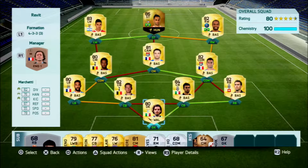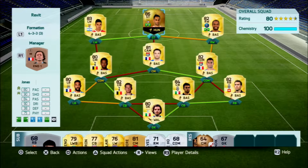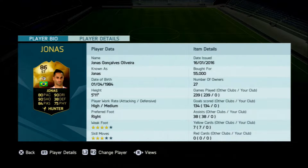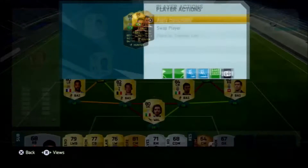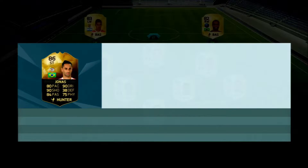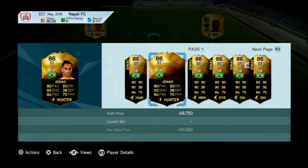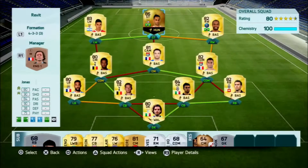Welcome back to another player review. Today we have the 86-rated Jonas. I bought him for a lot of money, transferred him from my other account. Originally he was like 30,000 coins, now he's going up in price to around 40,000-something.